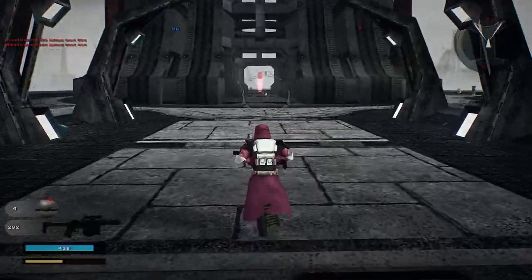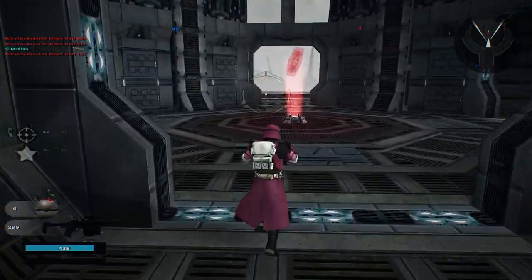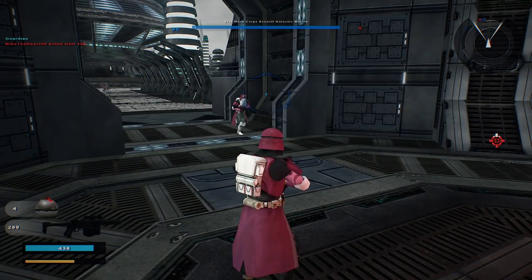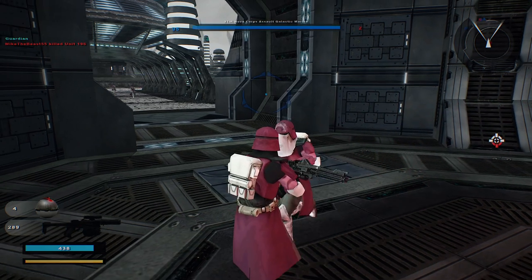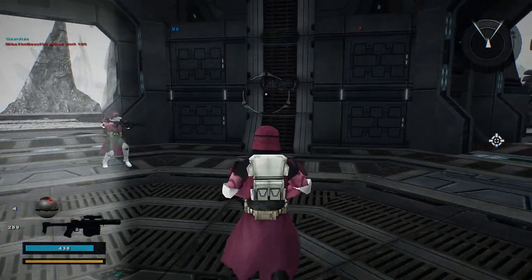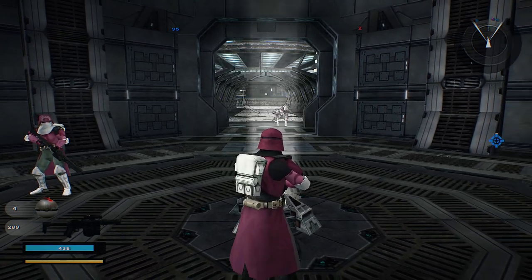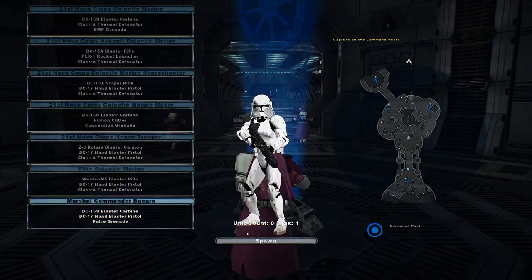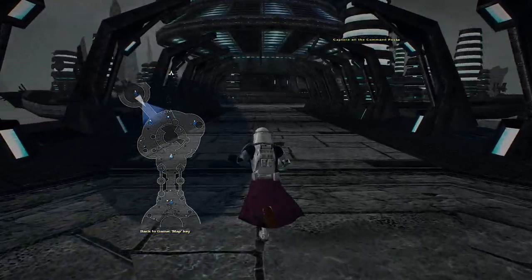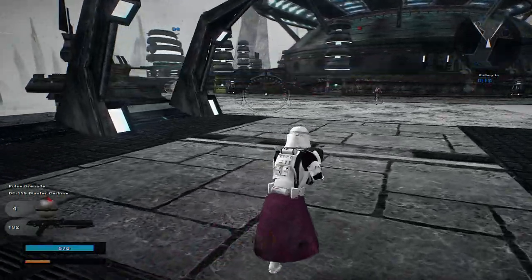Let's go back here and take this command post. Four units left versus 95. Versus two. They're losing reinforcements, keep it up. I don't know where the last unit is, honestly. Commander Vakara. They're both on auto-turns. That's another command post under Republic control. Hostile reinforcements are being depleted.